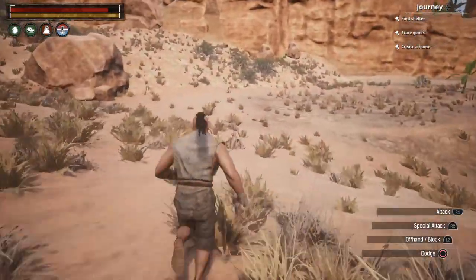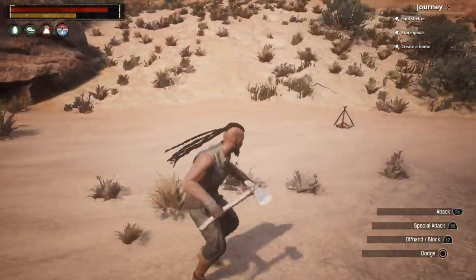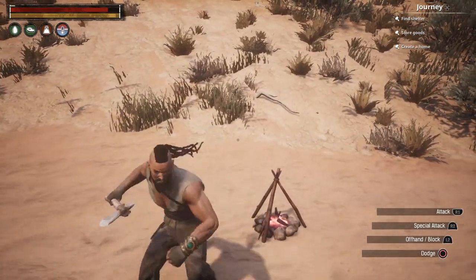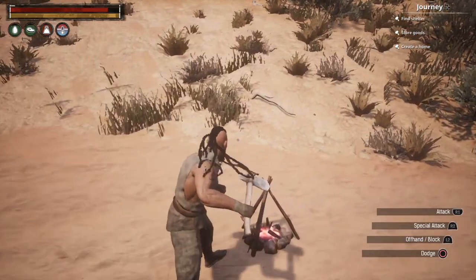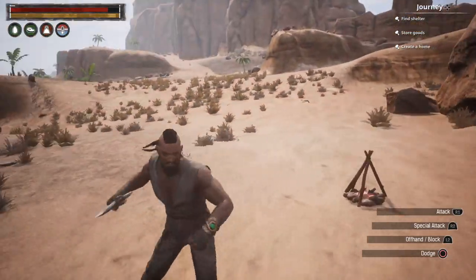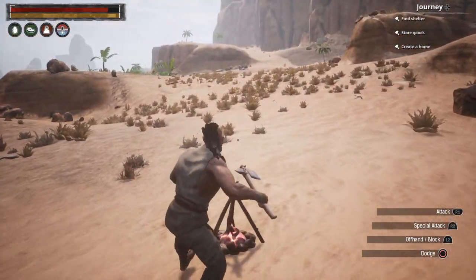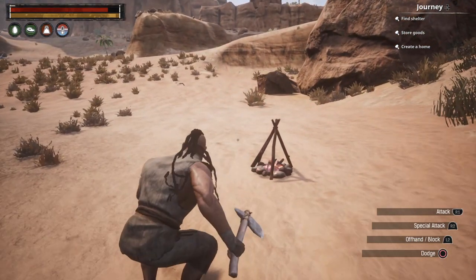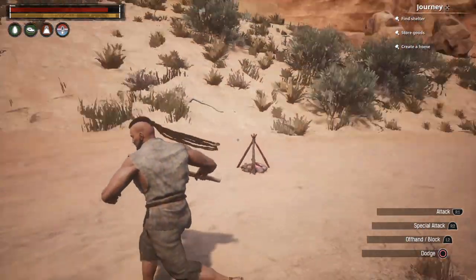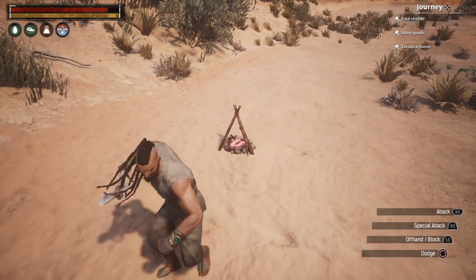Let's go back to the campfire. This thing is very tricky — sometimes it's a pain to get the campfire menu to pop up. If anyone knows the trick to get this thing to pop up, please share it with me. Sometimes I have to crouch. I don't understand why it has to be so difficult.